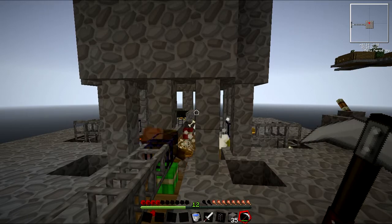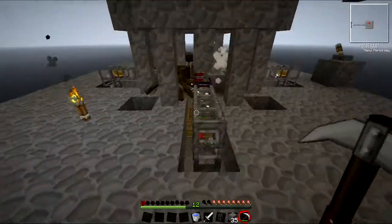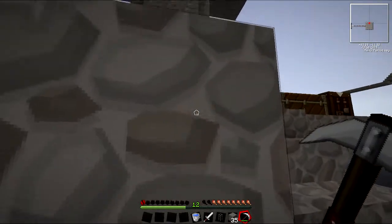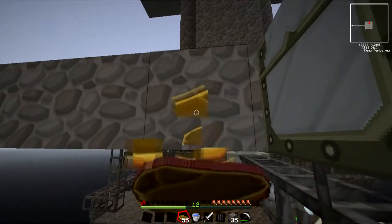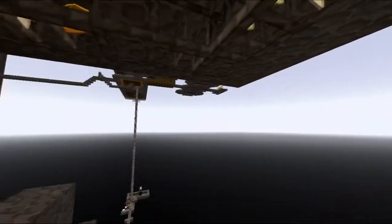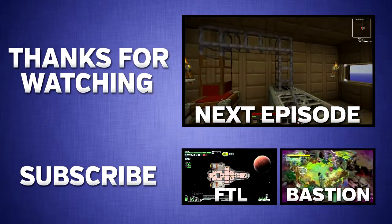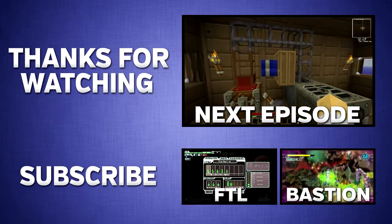I need to find a way of making it so that the skeletons don't shoot me - might have to get rid of the cobblestone pillars. Ow. Seems really painful. I'm just gonna go and hide. Have we got any food in there? I can't even reach. Rotten flesh - I never thought rotten flesh would be my saviour, but it is. Whew. Productive couple of episodes - I'll see you next time. Bye.